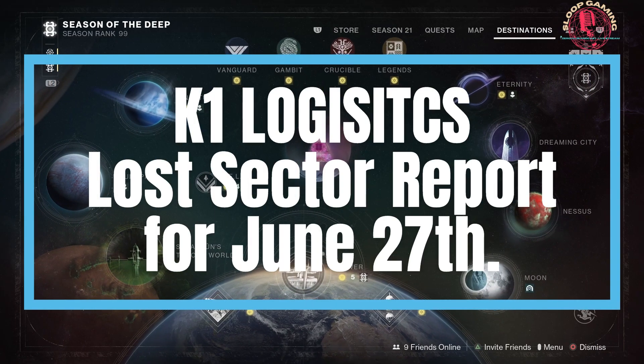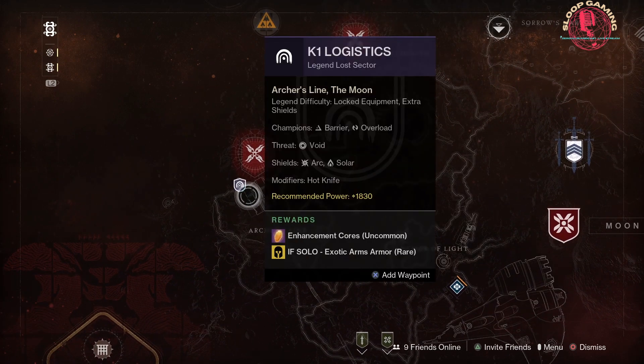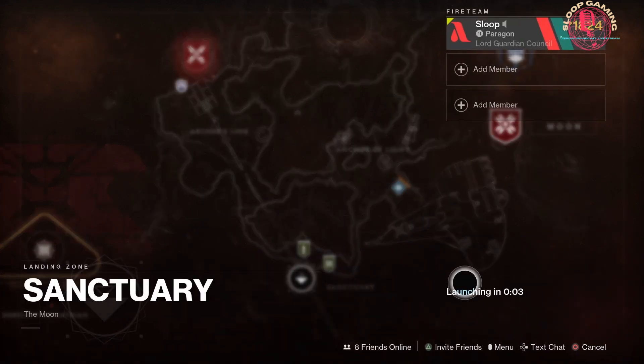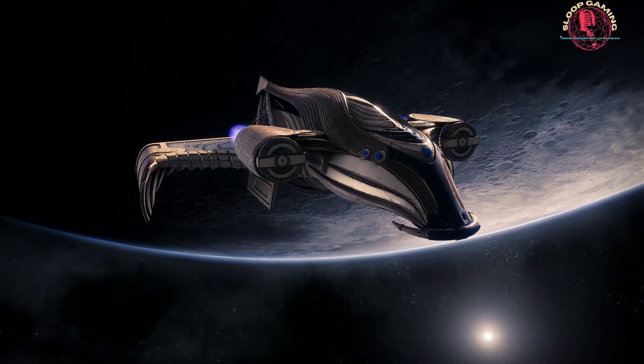Hi Guardians, today's Lost Sector is K1 Logistics, located in Archer's Line on the Moon. Recommended power levels are 1830 for Legend and 1840 for Master. A 25% damage buff can be received when using an Arc or Void subclass, with Kinetic and Sniper Rifles also benefiting from being overcharged.